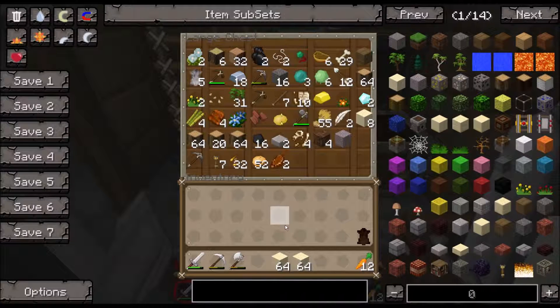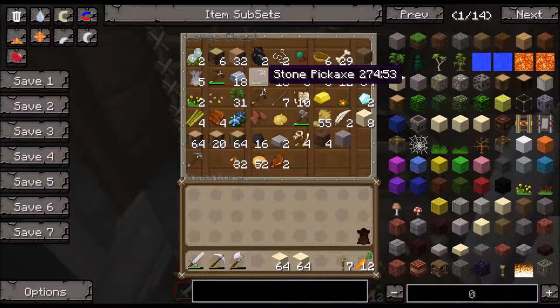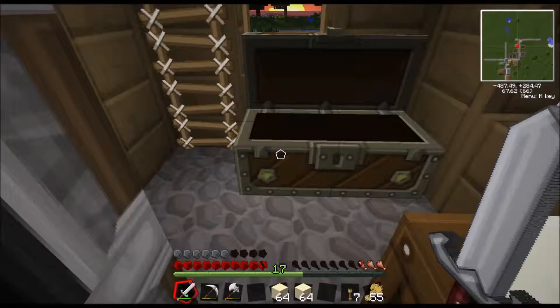Let's actually smelt up this glass. I'll bring some torches with me because you never know, and an extra stone pick - there's one up here that's already been used so I'll take that one. Actually, instead of eating the carrots let's make some bread.